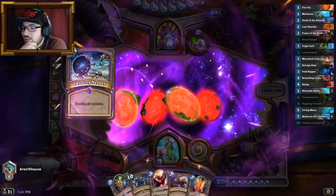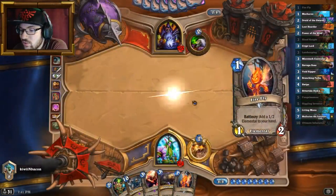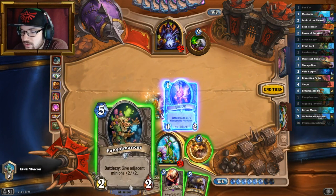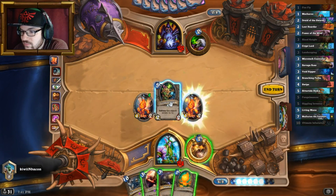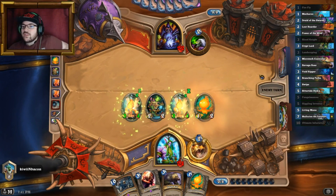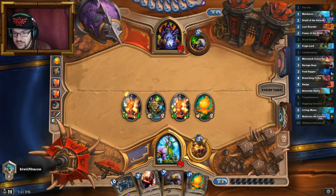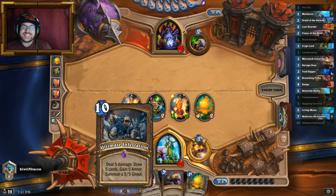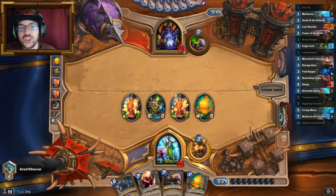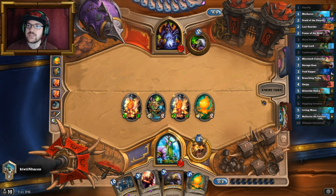Twisting Nether — oh, he knew what was coming for sure. He knew very well. All right, let's buff some stuff. Since he cleared our board, now we must play the rest, and then if we ever run out of cards, at least we've got UI to refill our hand a little bit. So we're not in a desperate situation.